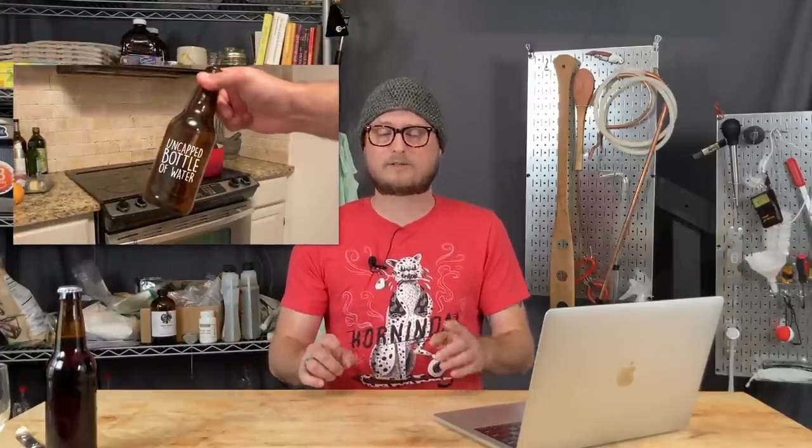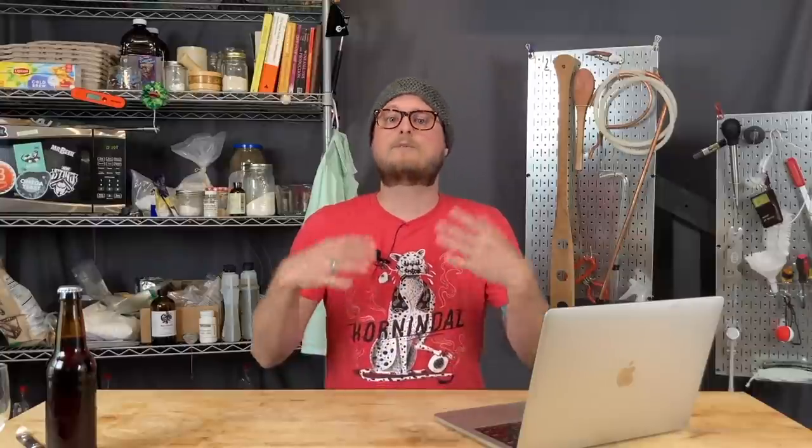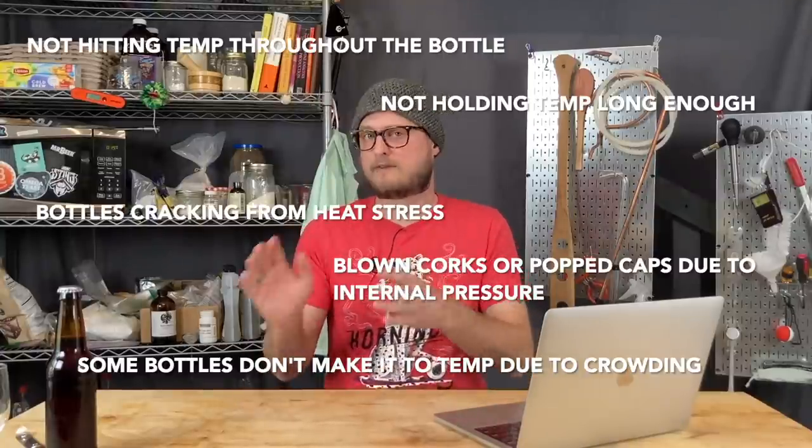We chose to pasteurize this one so we could back sweeten with honey. We actually have a whole video on how to carbonate sweet drinks, which includes a section on pasteurizing — you can check that out up here. For this brew we took the temperature down a little because there's so much honey, and we didn't want to disrupt any of its flavor during pasteurizing. So we took it to 145°F, held that for 10 minutes, and let the bottles come back down to room temperature in the Dutch oven. I'm not typically a fan of recommending pasteurizing because a lot can go wrong, but for this brew at this temperature and with this practice, I'm comfortable recommending it.